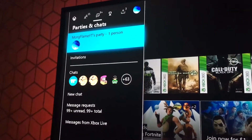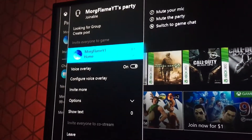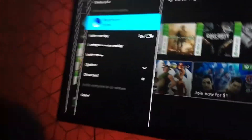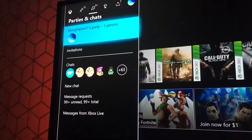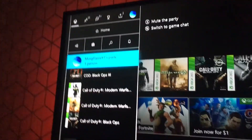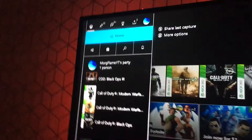Let's just go to the messages. Oh look — it does the exact same thing. Why does Xbox have the party accessible from both places? Like, what? That should not be a thing.